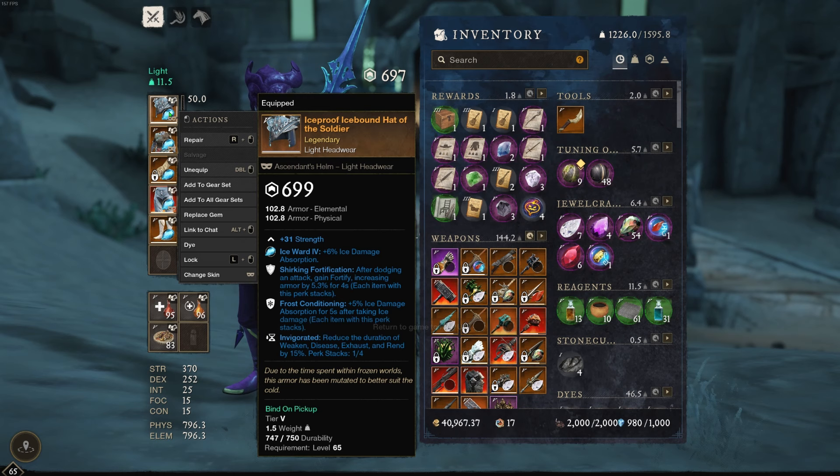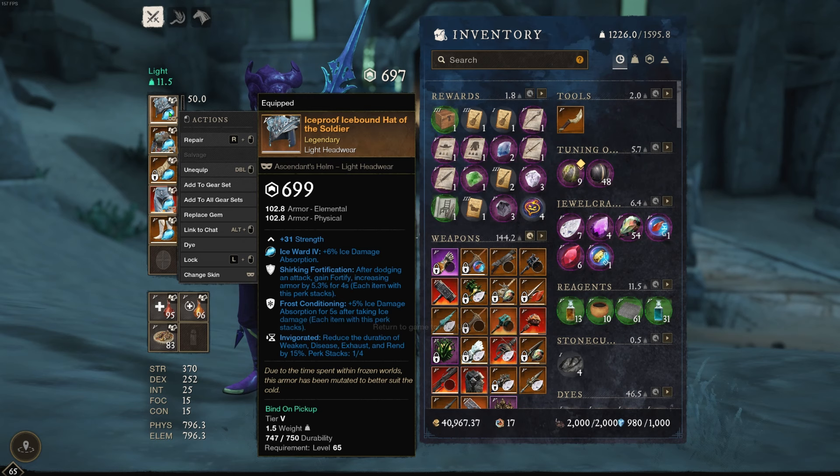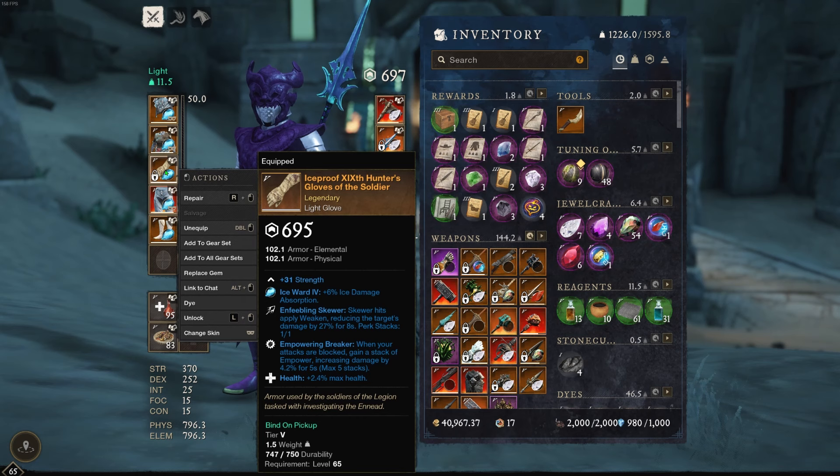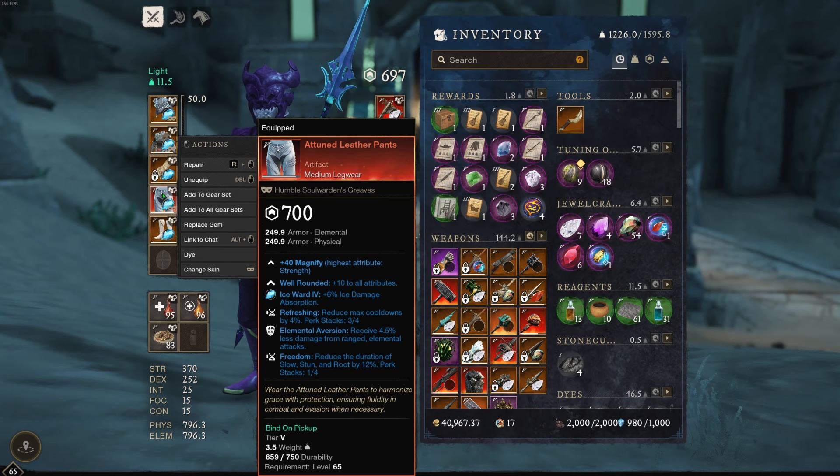Here's my armor. It's got frost conditioning because I do like to have one piece of frost conditioning to help protect you against the storm, so you don't have to be in sacred and it won't hurt that much. I like damage perks on my gloves.